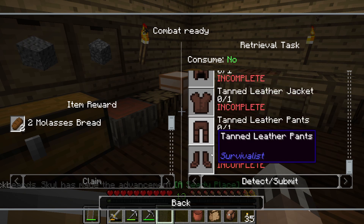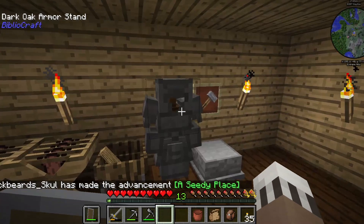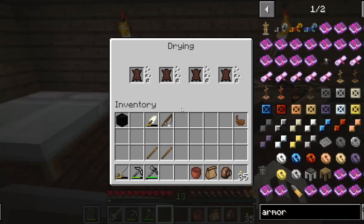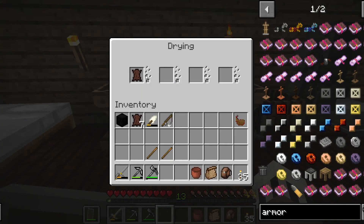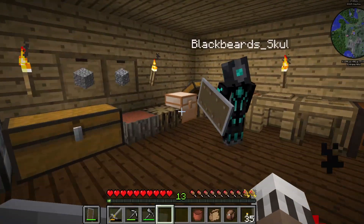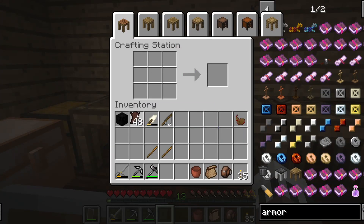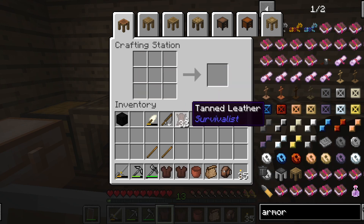We need to make all this tanned leather, which is why I made an armor stand and put up our old armor there. We went out venturing, killed a lot of cows, and I dried the leather before the start of this episode. I got enough tanned leather for both of us to have full sets of armor, so go ahead and make those — two chest plates, two helmets.